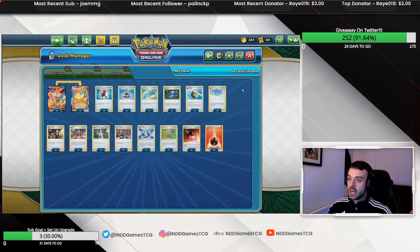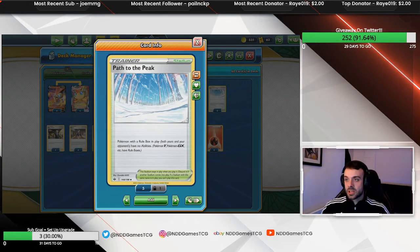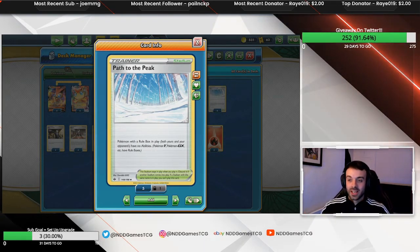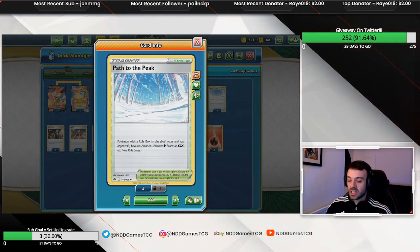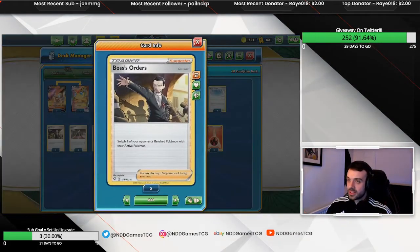We can switch between two Victini VMAXes by retreating one and going into the other. Path to the Peak is probably the most broken stadium card at the moment — it's really defining the meta and I think it's part of Shadow Rider's demise. If you set this card up alongside your engine it's quite hard to lose. Many decks that lose to this are playing alternate stadium cards they wouldn't normally play, but if it doesn't hinder your strategy you should be playing it.